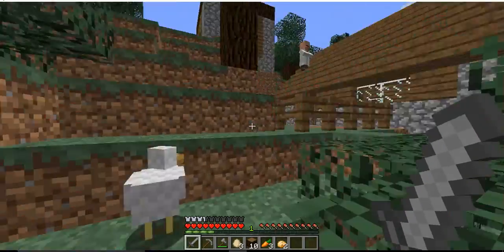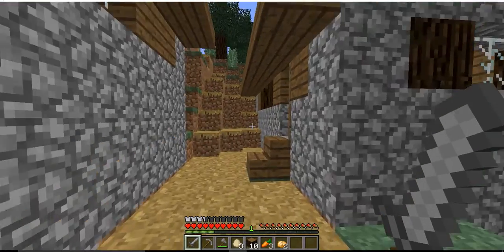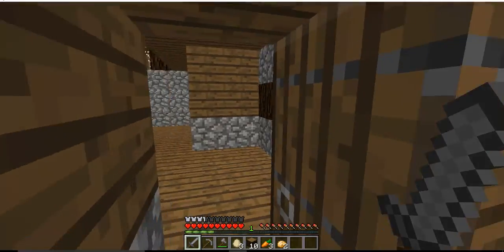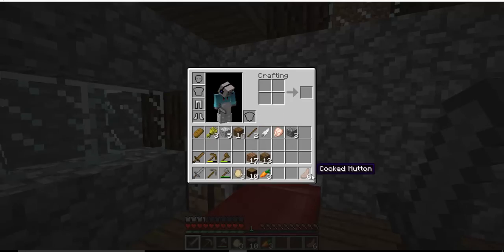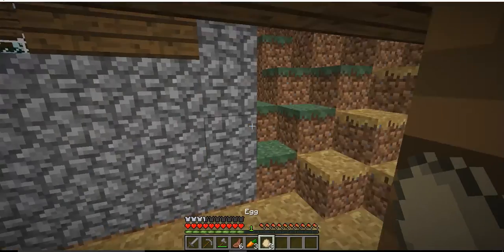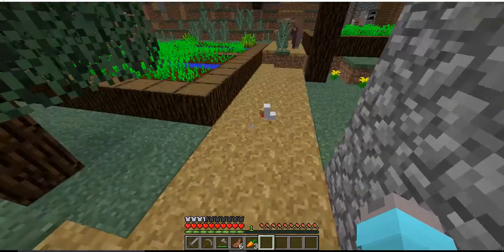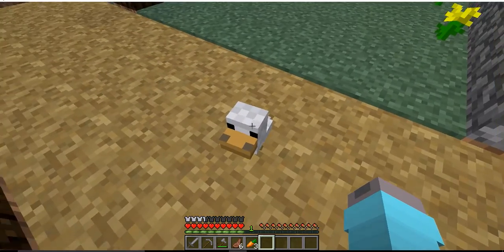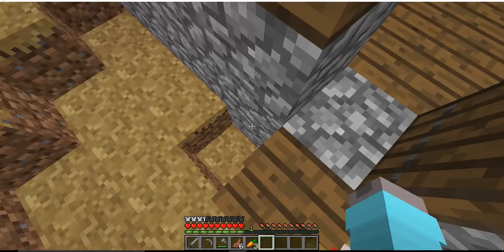Where is my house again? I think it's back over here — yeah, there it is. Let's go use these eggs to maybe spawn some chickens. Oh, a baby chicken! Nice, that's a little baby chicken. I accidentally hit it. Oh well, sorry baby chicken.